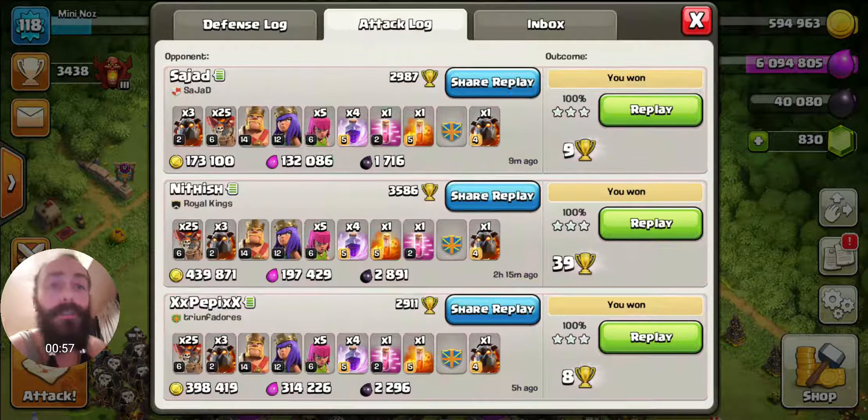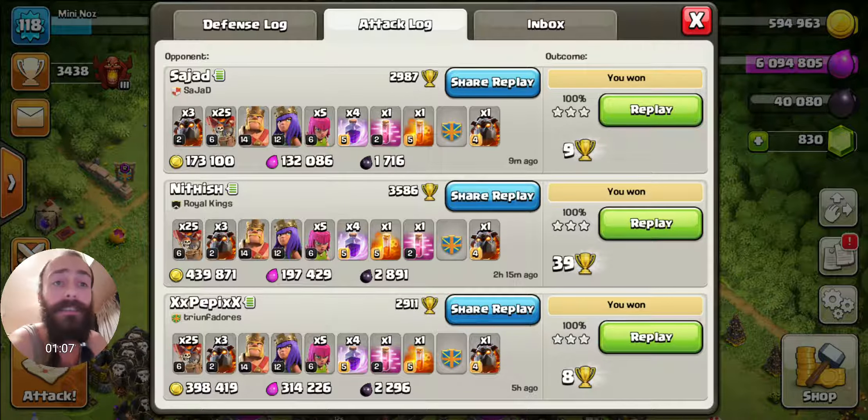A quick look at the troop composition. We've got 25 loons, 3 lava hounds. In the CC, we've got a max hound there. My clan's amazing, so they just keep giving. In return, we do it back — that's how it works, man. Help each other.